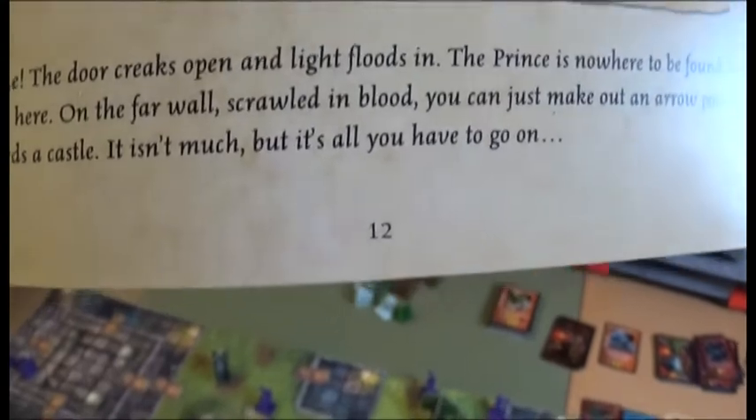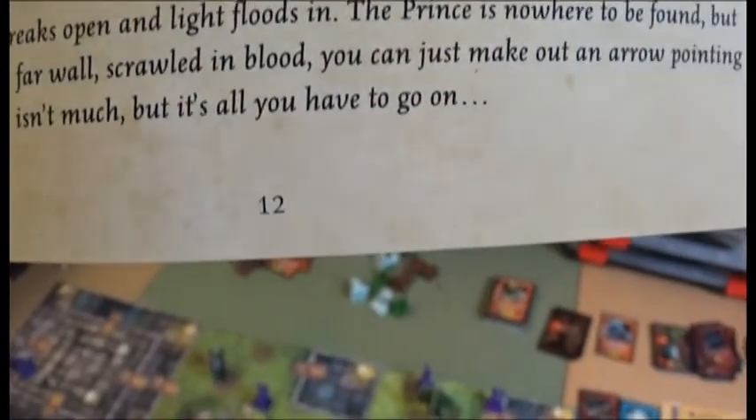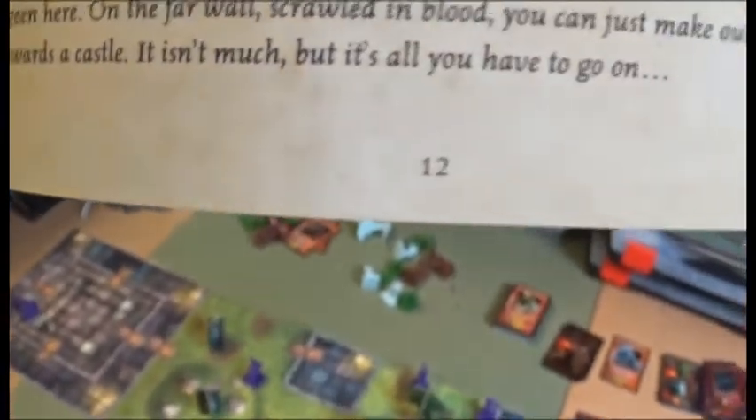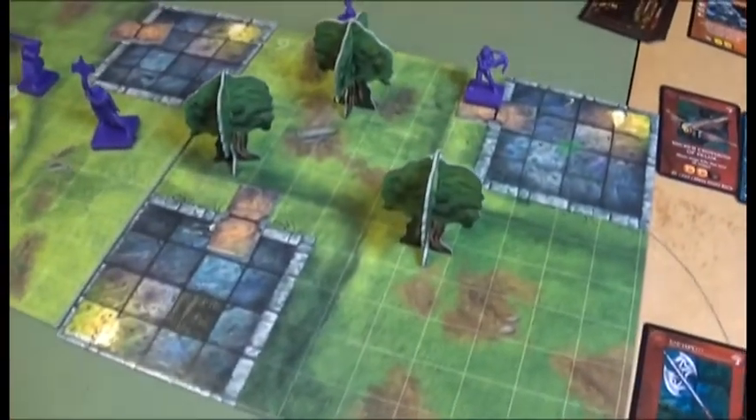The door creaks open and light floods in. The prince is nowhere to be found but he has been here — on the far wall, scrawled in blood, you can just make out an arrow pointing west towards a castle. It isn't much, but it's all you have to go on. The next adventure awaits.